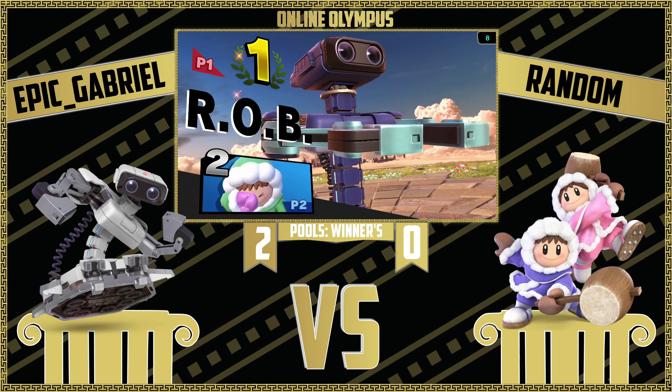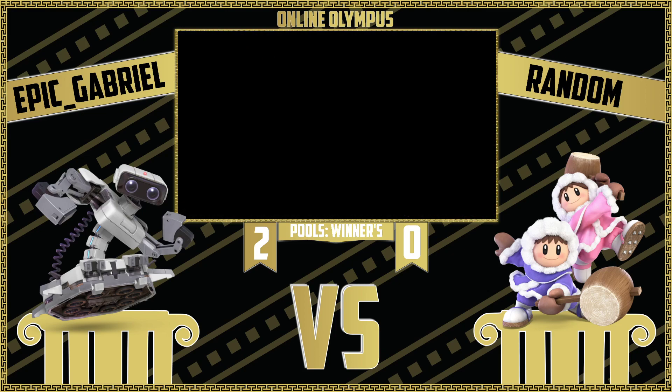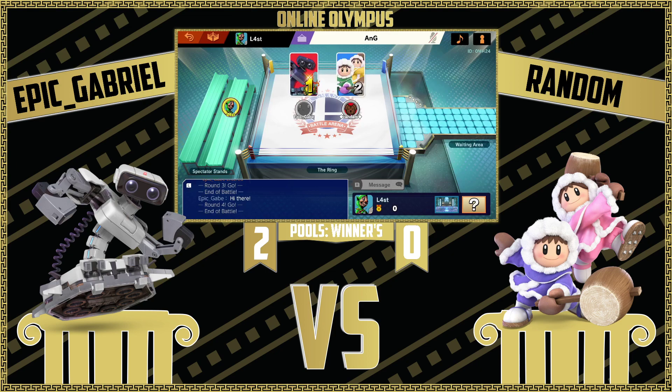He started using a lot more fair in that game because he realized he straight up didn't have to worry about Nana. He could just bully Sopo because they were getting separated so easily when he started using Nair. So he would just Nair and then fair, fair, fair — and that's a stock.